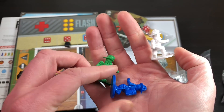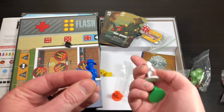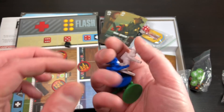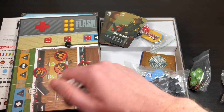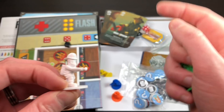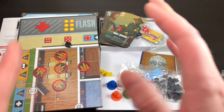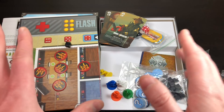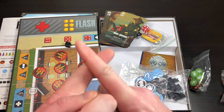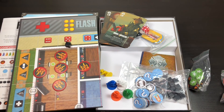Back to the miniatures — would you like to see these painted? They're all the same sculpt, so I'm not sure how to differentiate them while still indicating which color you are. There is an expansion that includes bespoke sculpts for every specialist firefighter, and if there's enough interest in the comments, I'll pick that up. Let me know if you like this game, if you've played it, or what your hotness of February 2019 is. Thanks for watching!